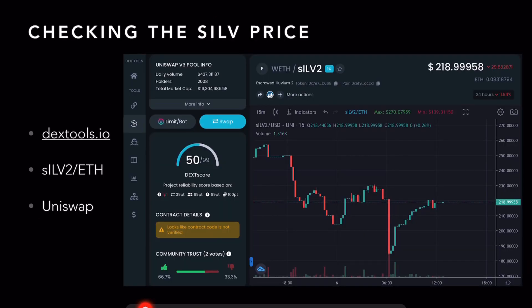Checking the SILV2 price — I'll have a link below for dextools.io that will bring up this chart, and this is just going to be an easy way for you to check the price. When you go to purchase it, you're going to be purchasing it with Ethereum, but you can check the price in US dollars, because obviously that helps you determine its value.